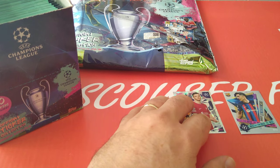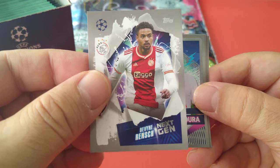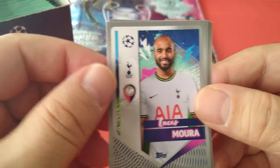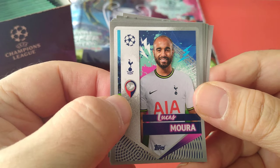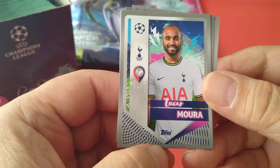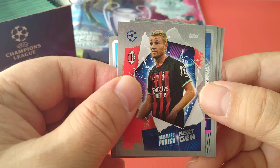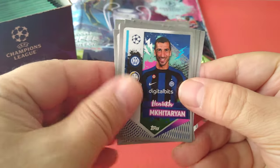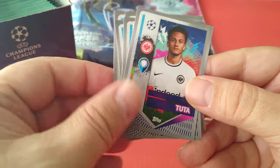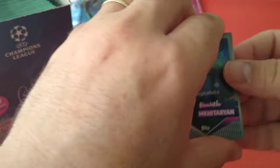All different subsets in the collection. Next gen: Wrench for Ajax — nice design for the base stickers, sort of a lightning effect behind the player, with the player name and Champions League branding. We've also got Mora, Pogba next gen, AC Milan's Mkhitaryan, and Tuta among the base stickers.